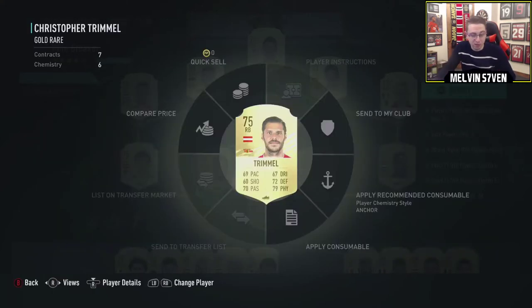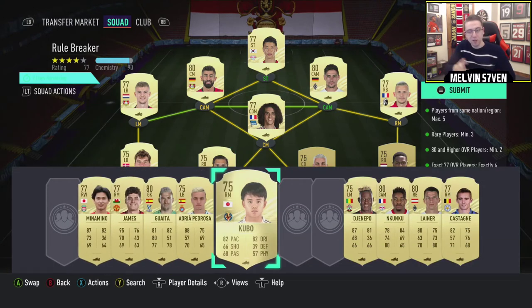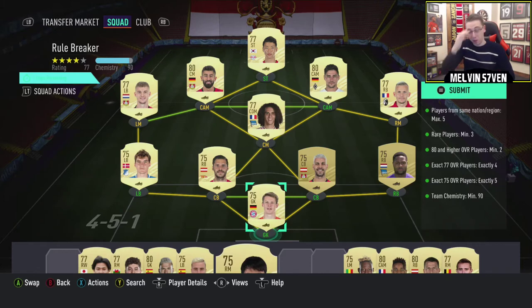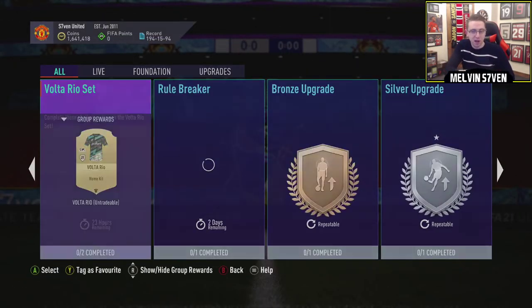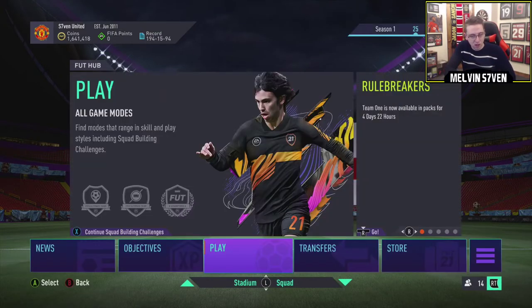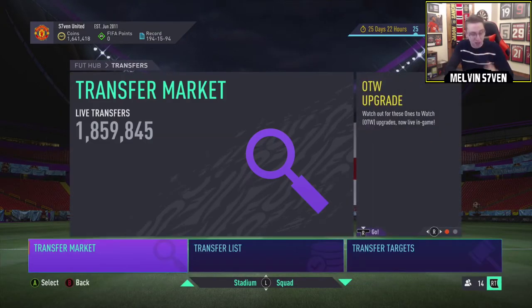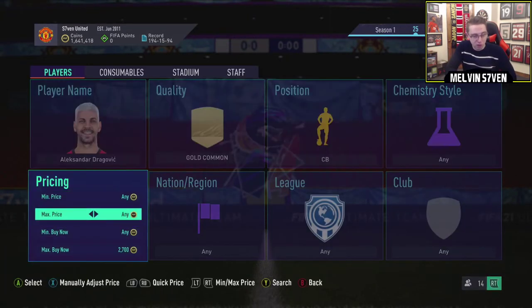You might be able to get some on bid - that's probably a good shout as well, see if you can get them on bid. But it's really hard to find them because you can't search by rating. I'll just show you what I mean quickly before we actually submit that and do the SBC. If you go onto the market - when we actually get there because the menus are so laggy - yeah, the market is already screwed.